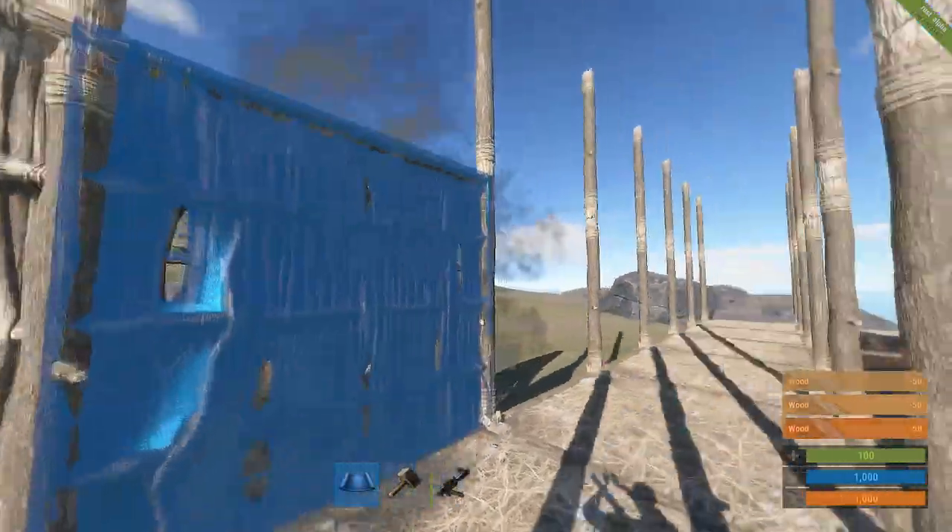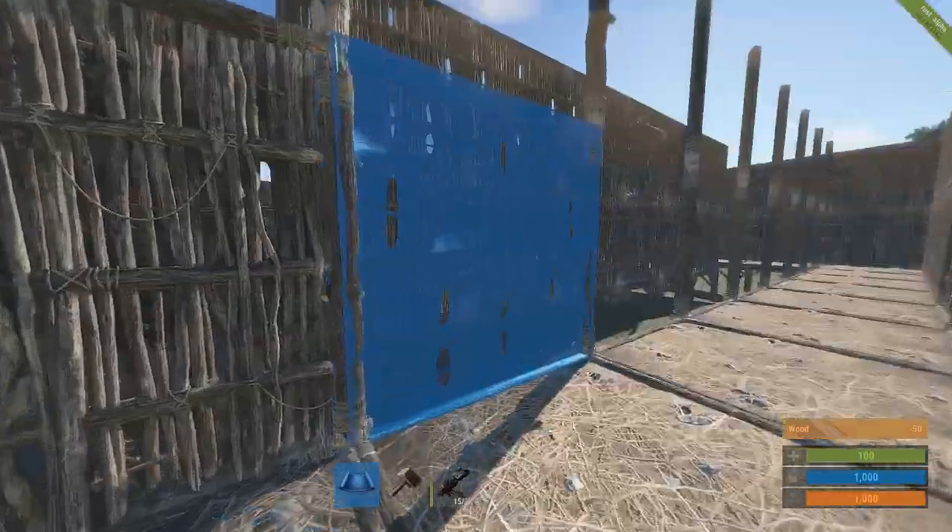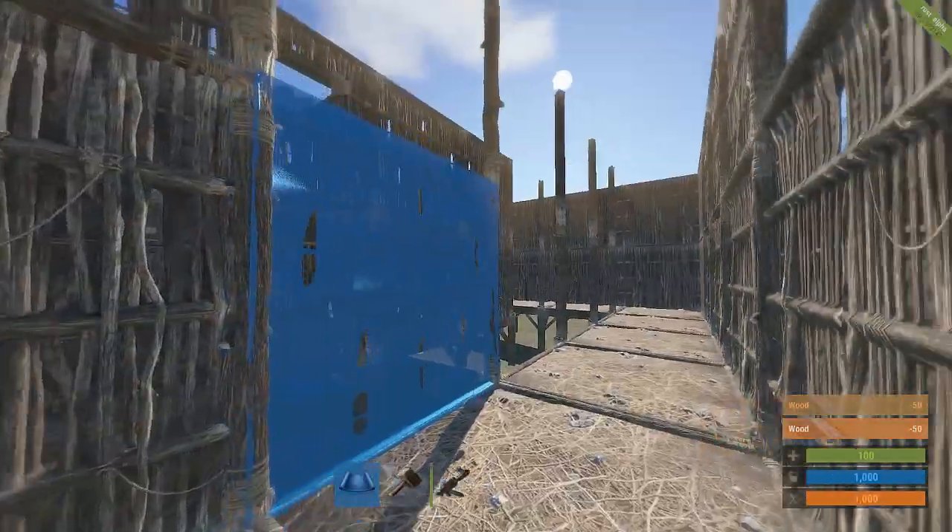So what we're going to do now is start placing our walls two-high all the way around, except at the doorway point where we only go one high. Just keep going around with your walls two-high. Now that you have done those two-high walls, we're going to start putting walls one-high on the inner layer.